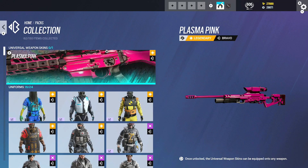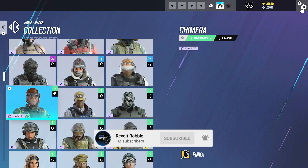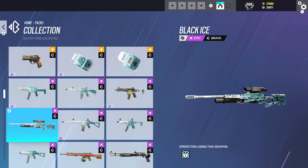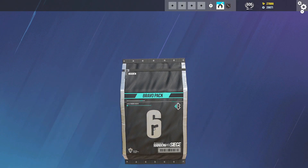20 Bravo packs, guys. We've got 82 items out of 150, so we should be getting a lot of Black Ices. I'm hoping for at least four or five Black Ices in today's video. We've got Blitz, Valkyrie, even Kali Black Ice would be nice to get. So 21 packs in, hopefully we get something big.